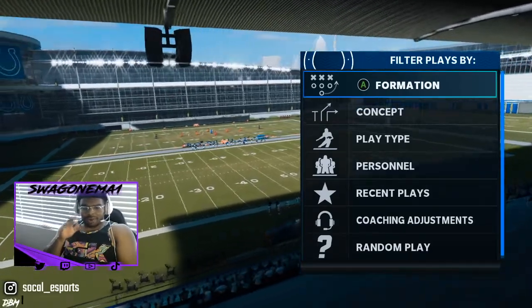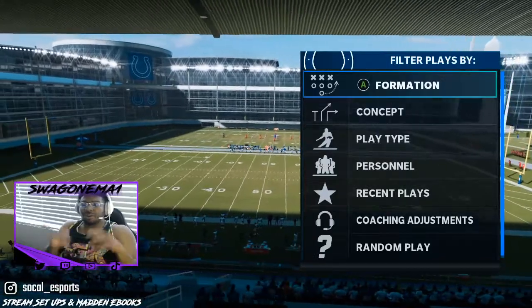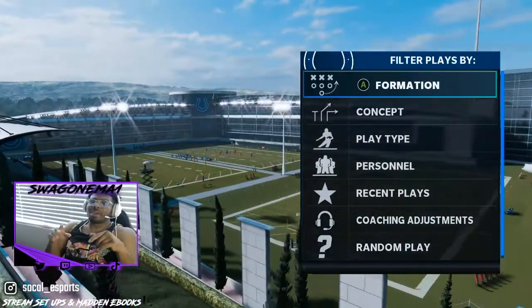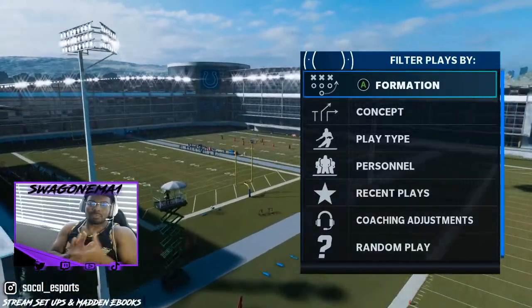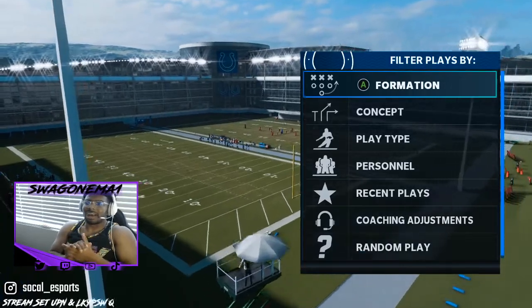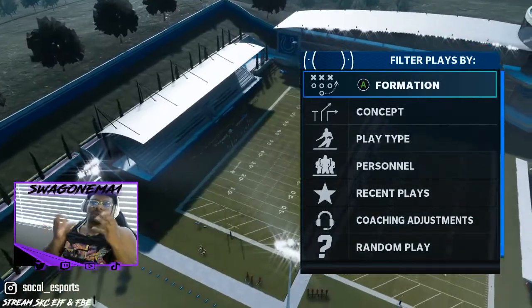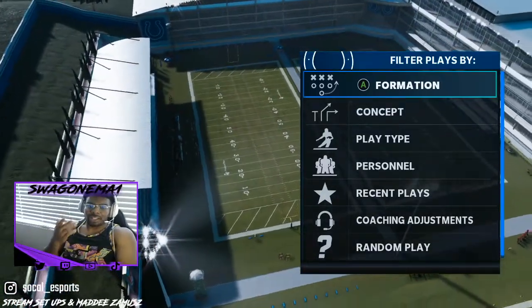I'm in the spread playbook and I want to show you guys how to find good run plays. I talk a lot about running things like buck sweep and trap, so I want to show you the fastest way to find plays inside the spread playbook — because I get asked a lot: the spread playbook has so many different formations, how do I find my formations and run plays?